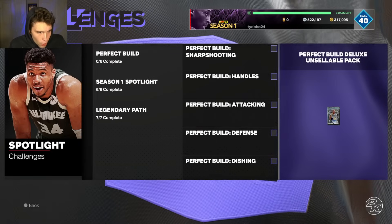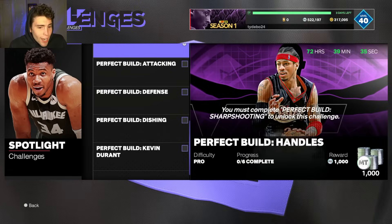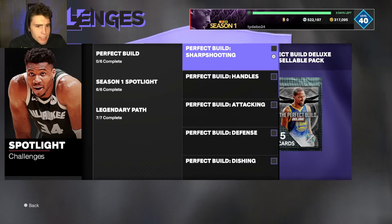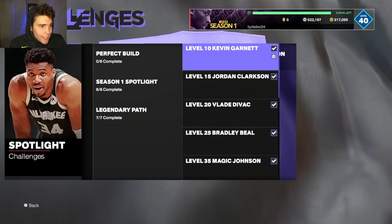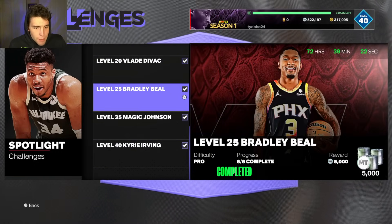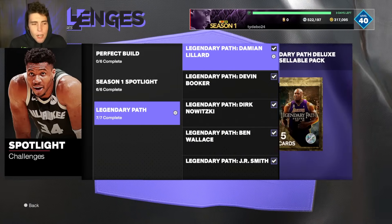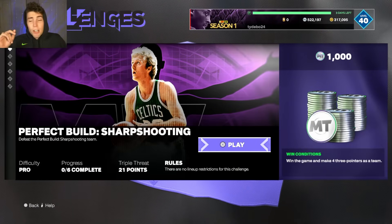If you have some extra time, grind these out and get these extra free packs. Even these perfect build ones - that's something I need to do in the next 72 hours to get that free perfect build pack, plus you add 5,000 MT to your collection. Get the spotlight challenge done - you add a diamond prize ball, a lot of badges, some MT. All of these challenges that expire at the end of the season: make sure to go get those done.